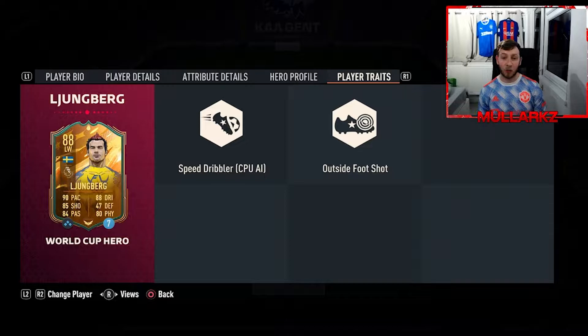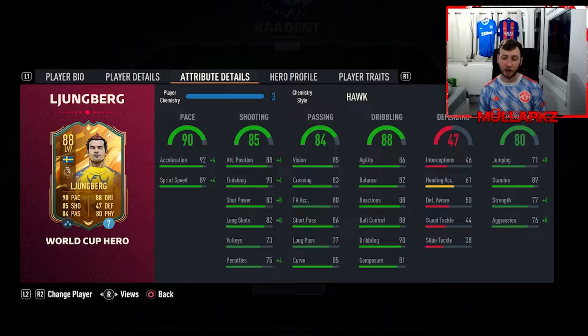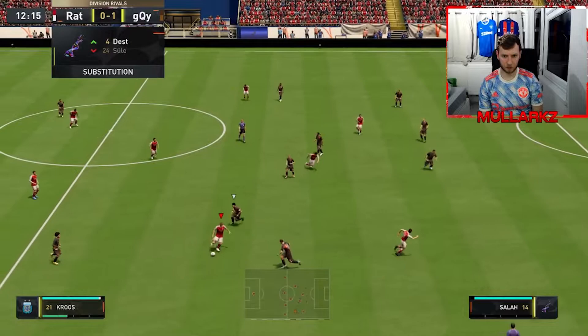He's got the outside of the foot shot and speed dribbler traits, so I'm predominantly going to play him on the right-hand side and switch him over in-game. We don't need to worry about chemistry because he's a hero card - he automatically gets max chemistry. So we're going to play a few games of rivals and let's see how we get on.